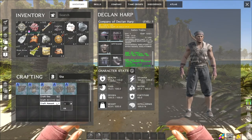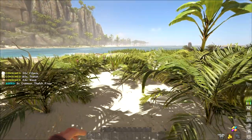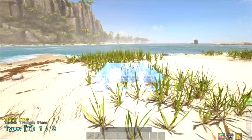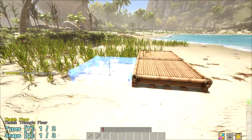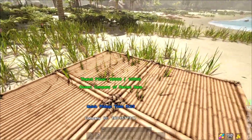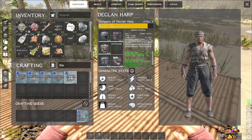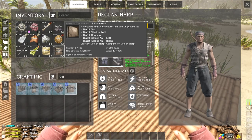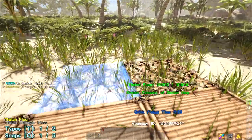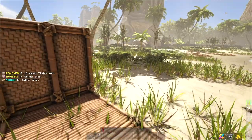Filtering by 'th' to find thatch floor. I'll do a simple six-foundation floor and place it by the beach — a beachfront property. One, two, three and one, two, three. Let me add three more foundations. It takes fiber, thatch, and a little bit of wood, so not too expensive. Now placing the walls: one, two, three.